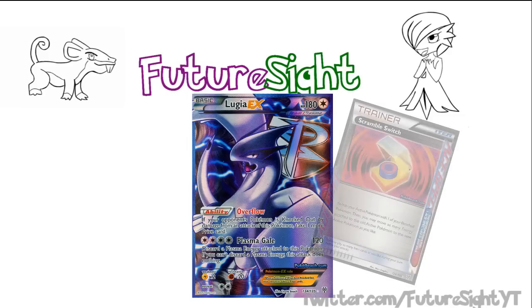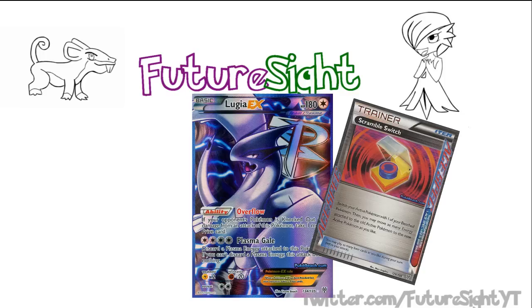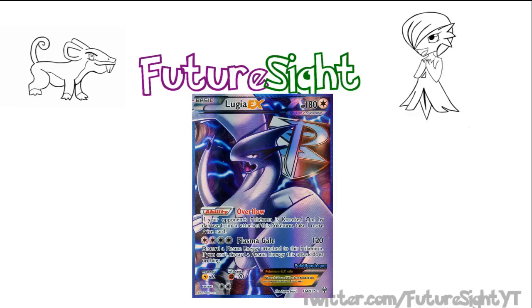All of this combined with the ACE SPEC Scramble Switch makes Lugia a tour de force. The ability to set up your board without even showing your opponent Lugia, then just placing down the Lugia, playing your Scramble Switch, and swinging for your last three prizes — takes Lugia, a card that wasn't too far from being wasted potential, and makes it a constant threat even if it wasn't on the board. Lugia could even be such an influential card that it could pressure your opponent even if there isn't one in your list, just making them think you can drop it at any moment. Although, I can see most people keeping Lugia in the list, as the ability to actually take three prizes in one turn is more beneficial than just the threat of it.